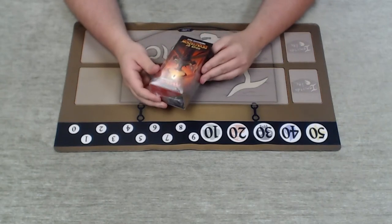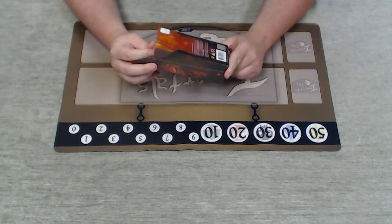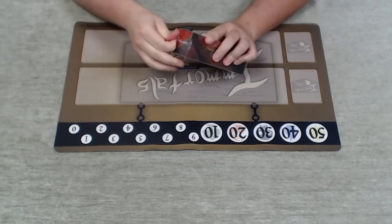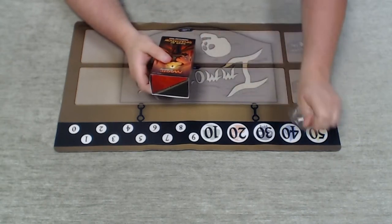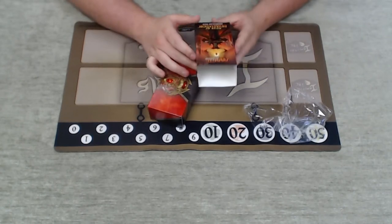Alright guys, it is another beautiful day at Immortals Inc. Maybe even more beautiful than most others because we get to open Hour of Devastation — some new Magic the Gathering cards. I'm going to pop open this pre-release kit here, see what we've got inside, build a little deck and get ready to do some battle.